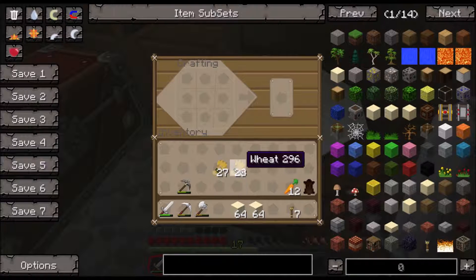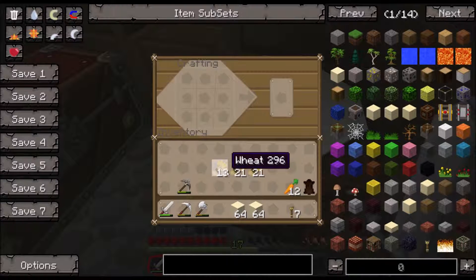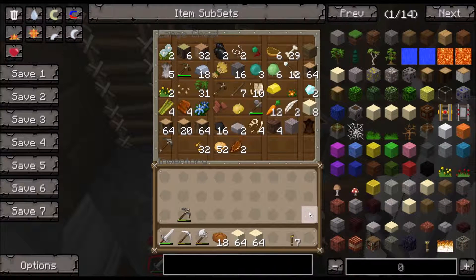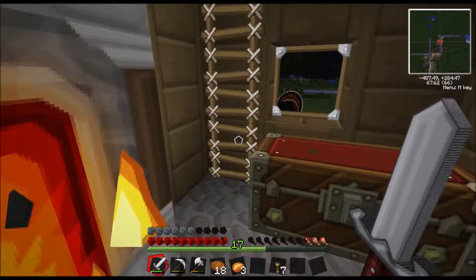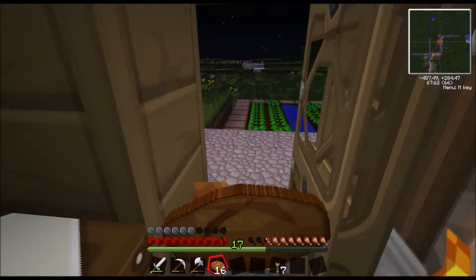I'm going to actually split this. We have one extra piece of wheat. Go ahead and put all that stuff back in the chest and we will smelt up this sand. We got baked potatoes also - awesome! We'll grab those and save those for later. And again the nasty blue chunks coming out of the bread - awesome.